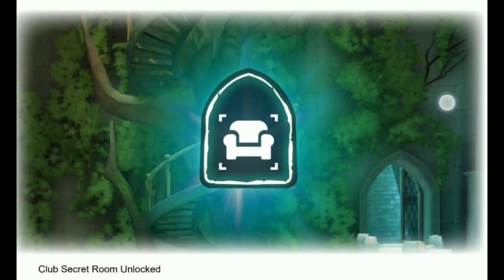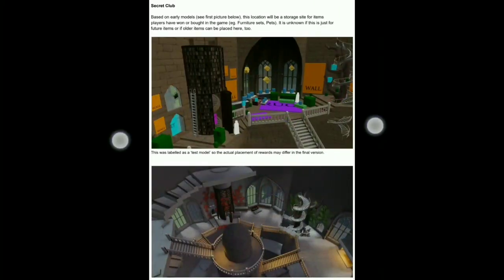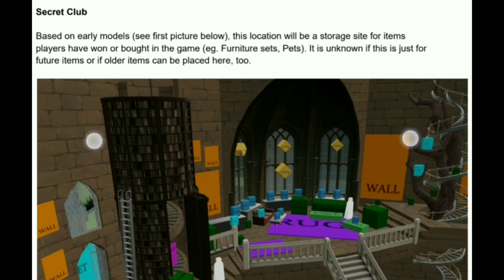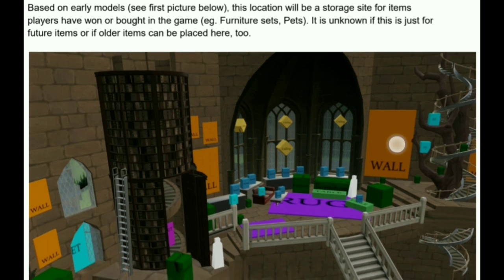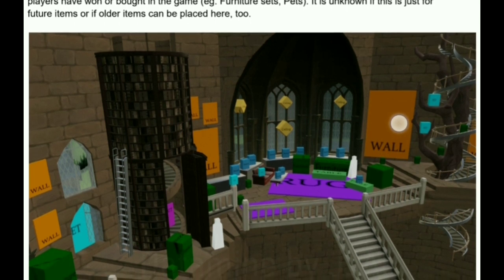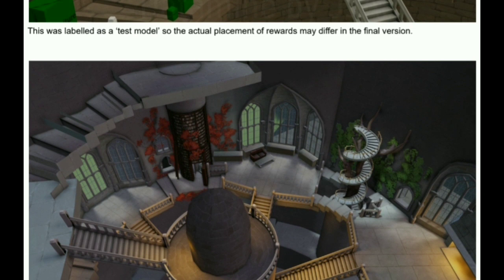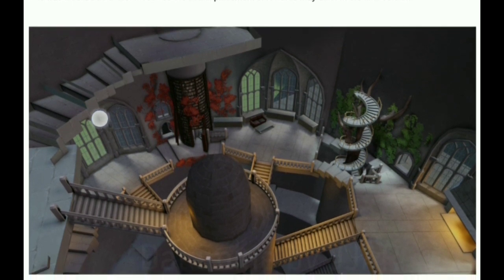This is the pop-up of the Club Secret Room — Unlocked. From the older model, based on early models, this location will be a storage site for items players have won or bought in the game. It is unknown if this is just for future items or if all items can be placed here too. This was labeled as a test model, so the actual placement of rewards may differ in the final version.